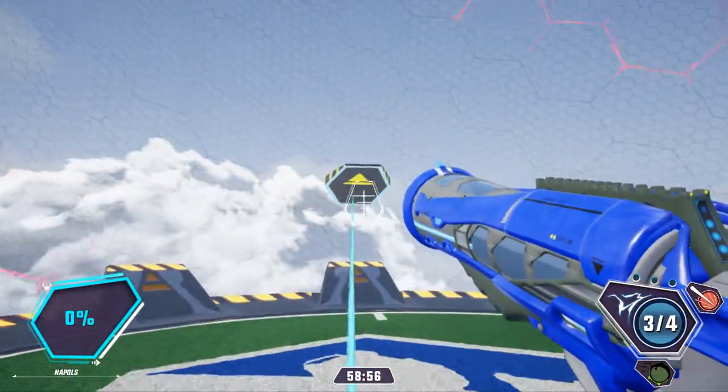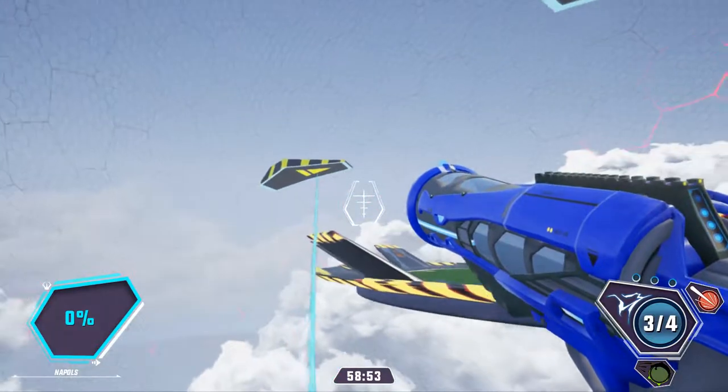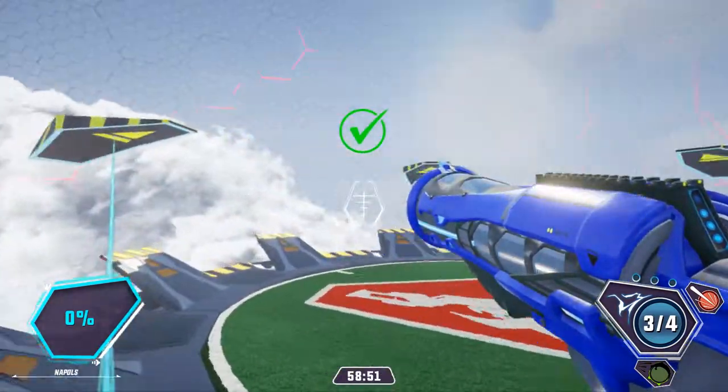Tired of getting shot? Want to get shot somewhere else? Use the right-click button to grapple to any location. Release to turn the grapple off.